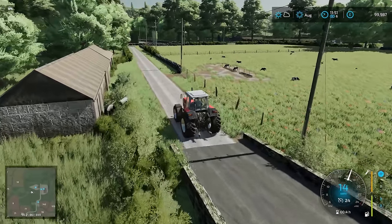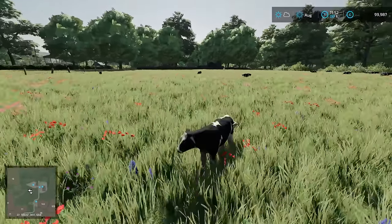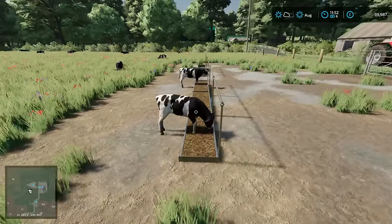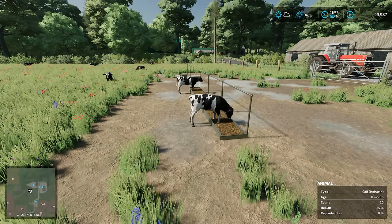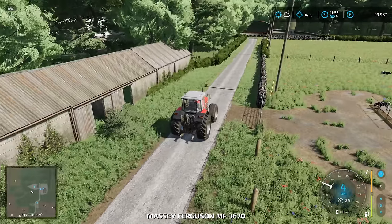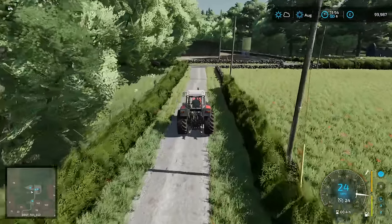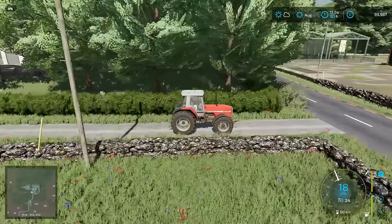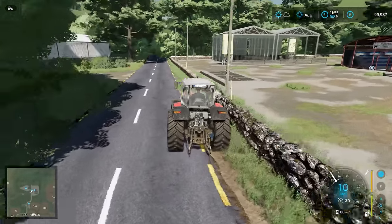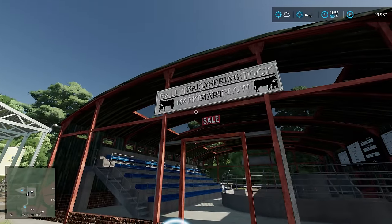Very nice! By the look of it we have more animals — I think these are calves. They are indeed — hello little calf! It's really great that we've got these different animals — it makes for a much more immersive experience. And then around the back we have the dairy, and then this complex here is possibly the livestock market. I think it is — Bally Spring Market, there we go!